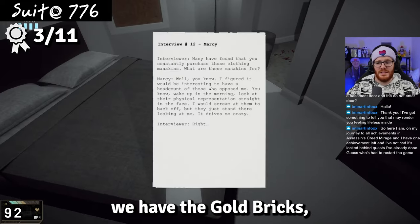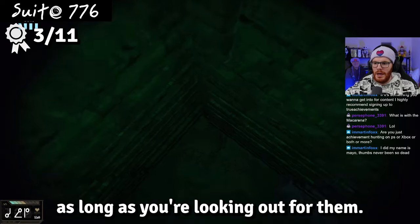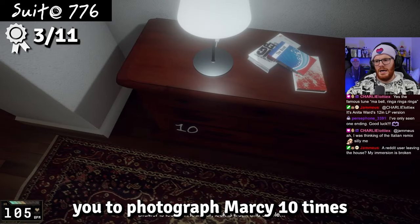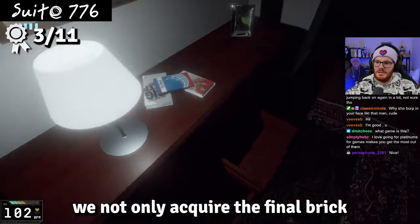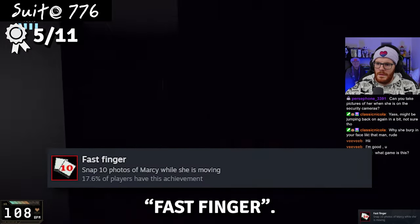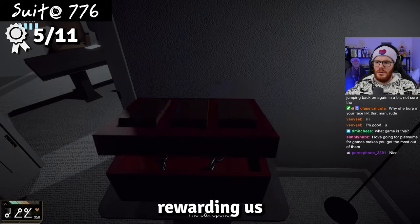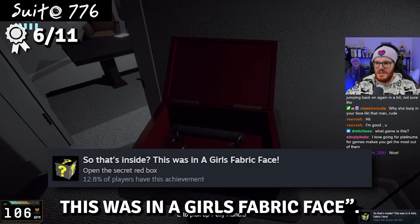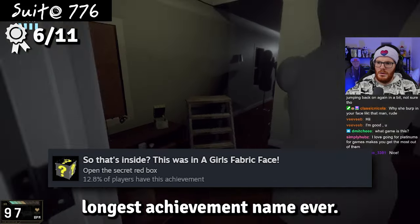To start with, we have the gold bricks — there are three. The first two were fairly easy to find, but the last one requires you to photograph Marcy ten times to unlock a specific drawer. By doing so, we acquire the final brick and unlock Gold Hunter, plus get an achievement for ten photographs: Fast Finger. That has to be the longest achievement name ever.